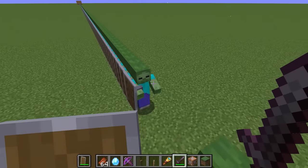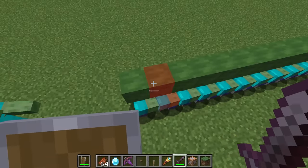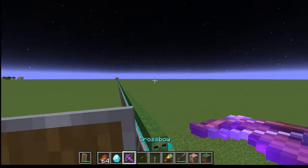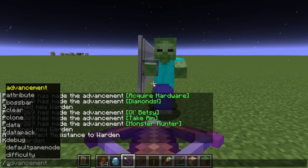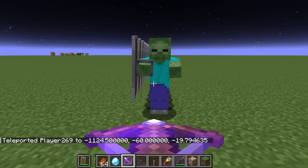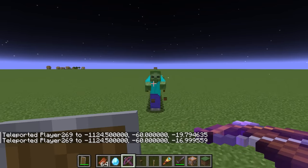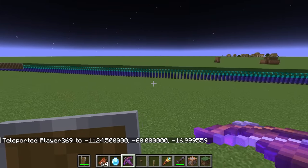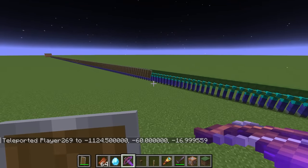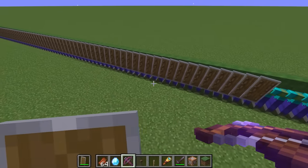Now let's pump up the number a lot more and try the lightspeed arrow. Let's get it! Let's see how many zombies — how many shields — the lightspeed arrow can kill. 3, 2, 1, bam! No freaking way! Oh my gosh, there were a lot of shields, but it didn't go through every single one.